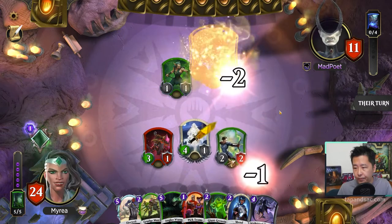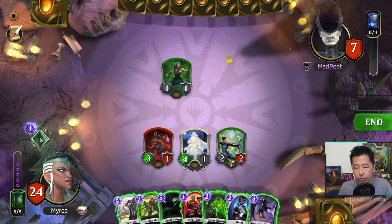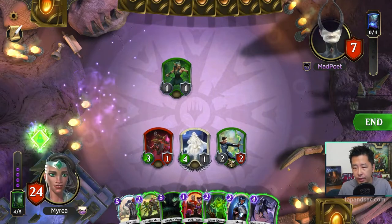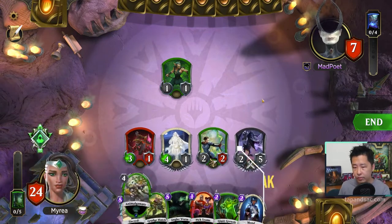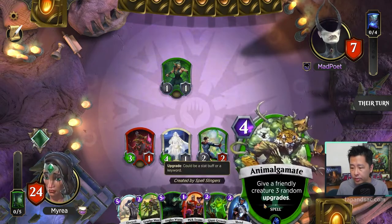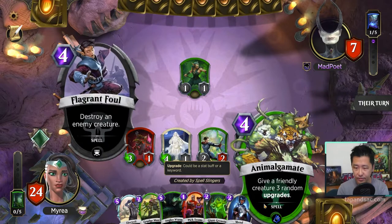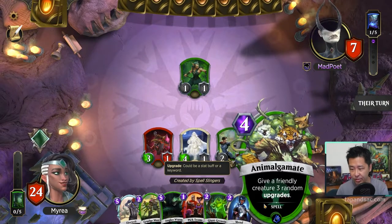He blocks the 2 tree. I'm going to do an upgrade. Essence of Night — Sneak. So I'll cast my Night Soul Dragon, which will give it Sneak for one turn. It's also a flyer, so good thing for us to end the turn. We get this spell: Animal Gamate — gives a friendly creature 3 random upgrades. Interesting.